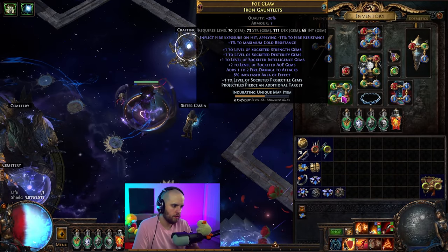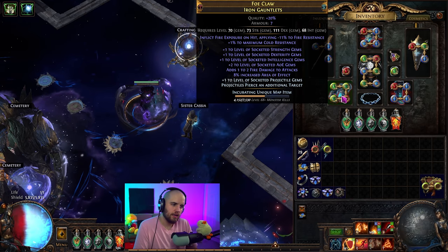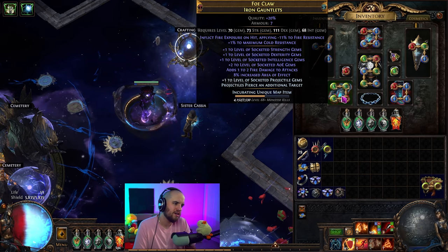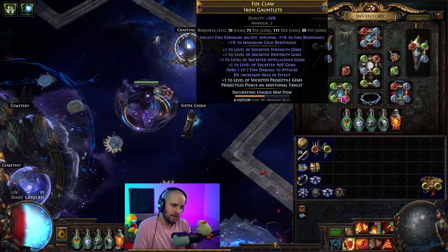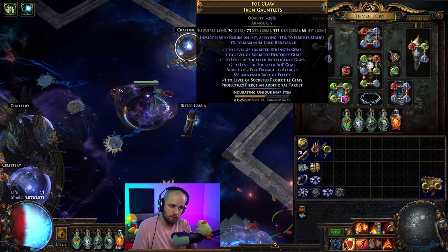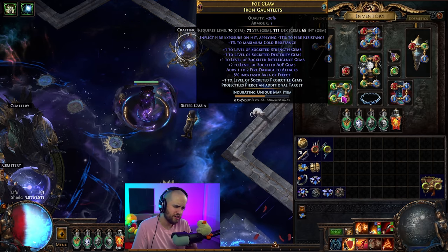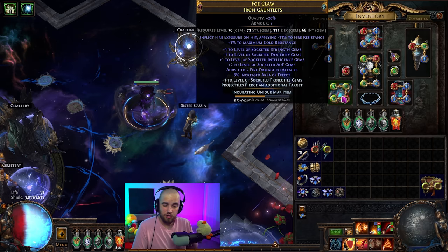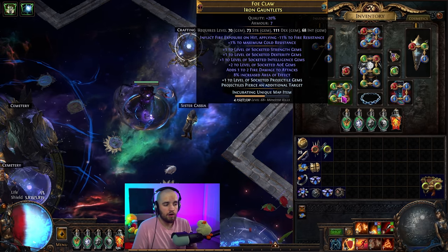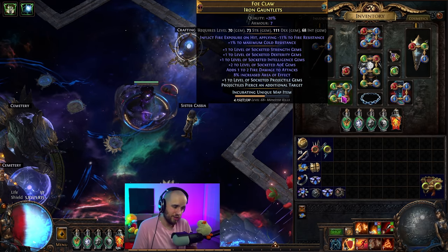Let's talk a little bit about these gloves. These gloves are actually quite a bit easier to make than you might think. A lot of people have been coming in seeing the gloves on stream and asking how I got those. It's actually not as difficult as it might seem. If you want to make these gloves that are not item level two, they will be a decent amount more difficult to make — but really all that gets you is like 70 to 100 energy shield base. These are relatively straightforward. We're going to jump over into Craft of Exile to show you exactly how to do it.